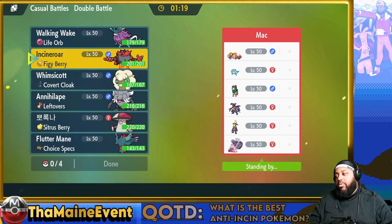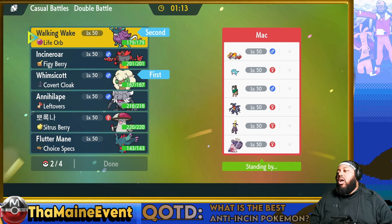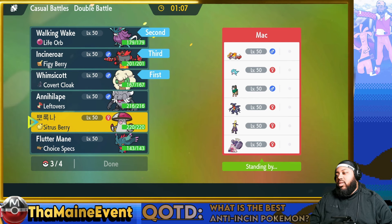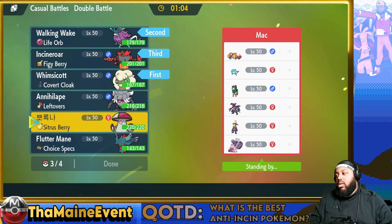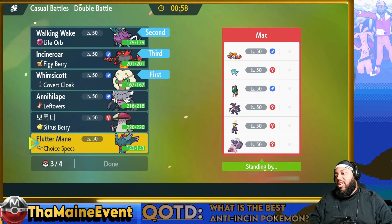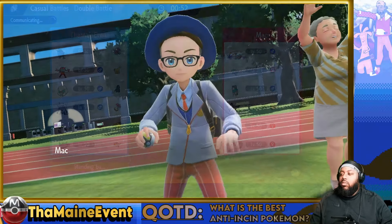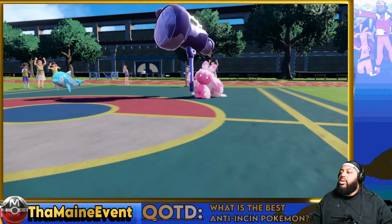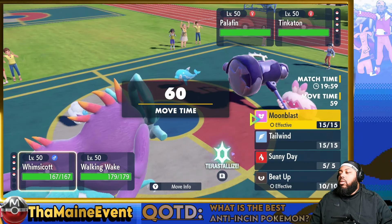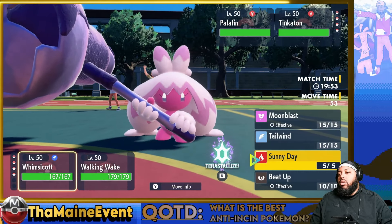I'm just going to stick with Whimsicott and Walking Wake since you guys want to see Walking Wake. I'll bring that and then Incineroar for sure — I think Incineroar is good here. Amoonguss is actually really good too instead of Flutter Mane, but I lack some damage without Flutter Mane. With sun up, this should be fine. Okay, it's a Palafin — oh, this is glorious. I get a Sunny Day.